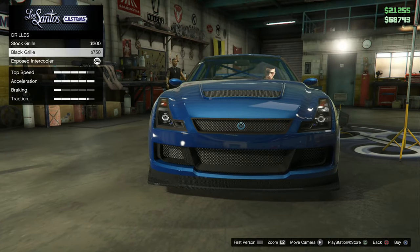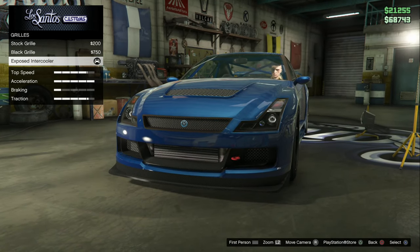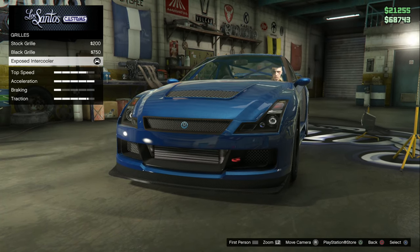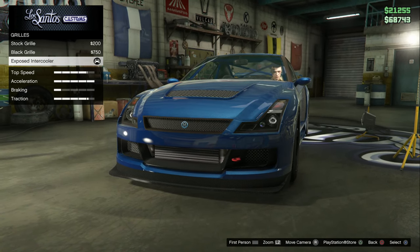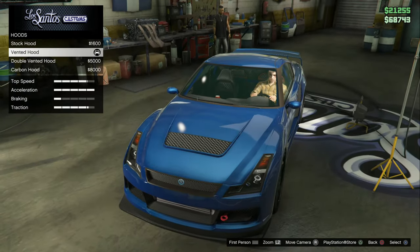For the grill — that's technically the bumper — looking back at my original reference picture, the car does have an exposed intercooler on it, so we're going to have the intercooler shown.